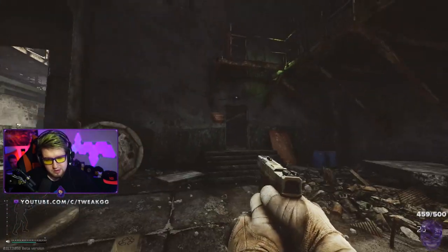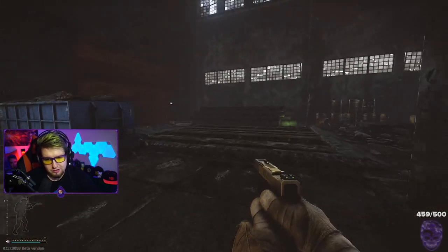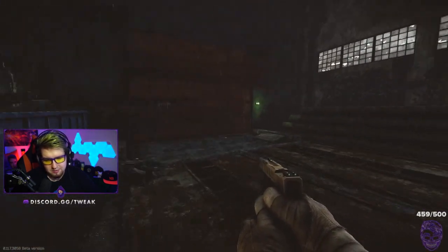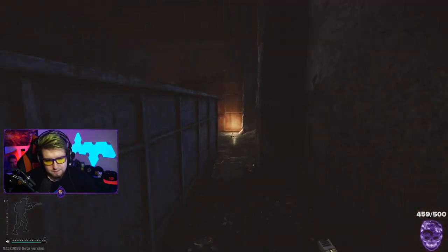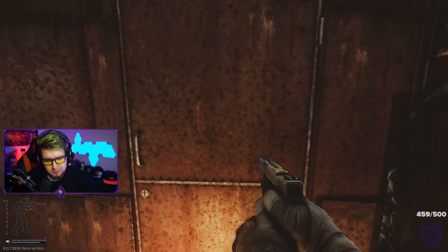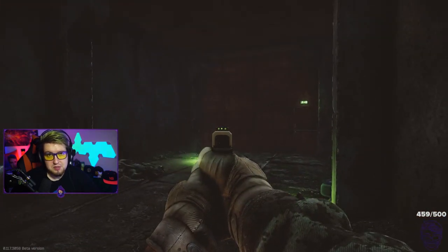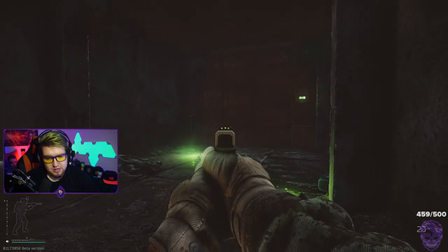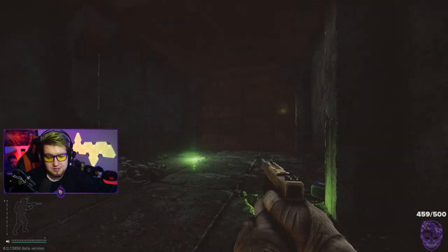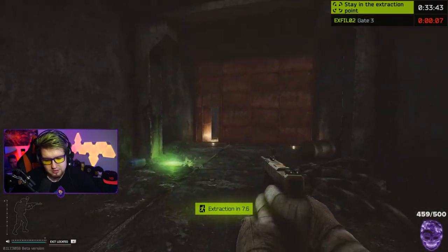Stripper pole is there, and then this is the stairs that leads up to vending stairs. So what you're looking for here is this big red gate. All you want to do is run in here, open the door, run through, open the second door, and there is your default extract. As a PMC, this extract will always be open to you no matter what — unless the game breaks, but that doesn't happen very often. So this is always your default extract. All you want to do is run in here and you'll see your extract will start.